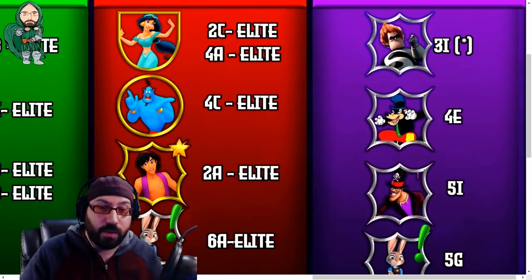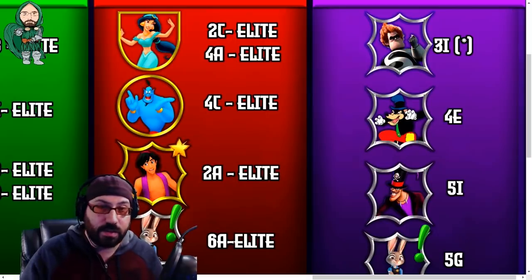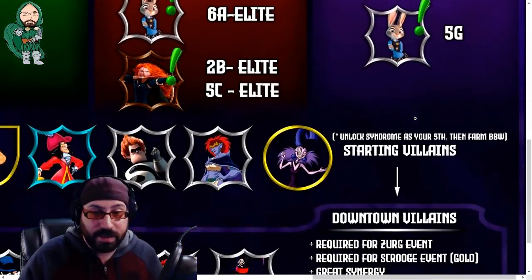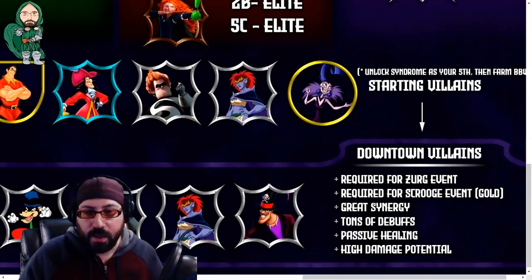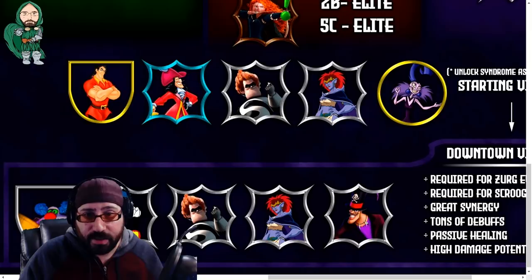The Downtown Villains will help you as you progress and they're really good in PvP arena as you level up past the early stages into platinum. More importantly, they unlock Zerg, who is the best single target damage dealer. This addresses who your starting villains are — these guys get outscaled quickly, so this is the team you work towards until you get Facilier. Until you have access to Facilier, that fifth slot can be anything — it doesn't have to be a downtown villain.